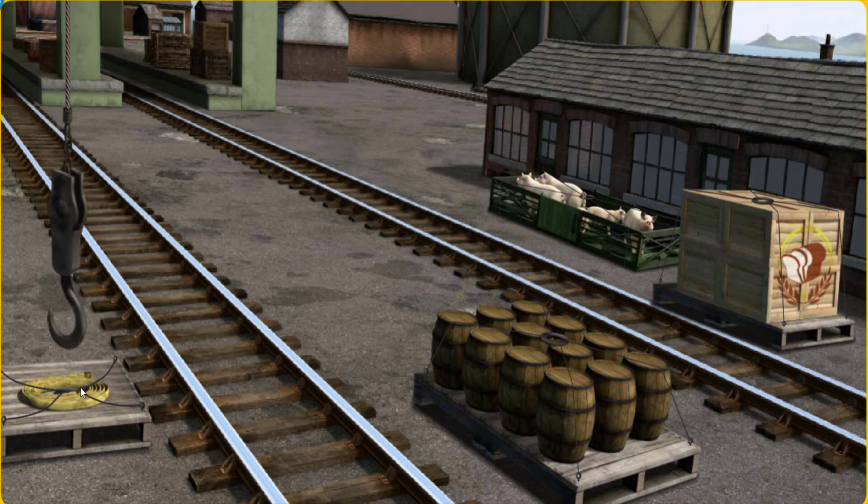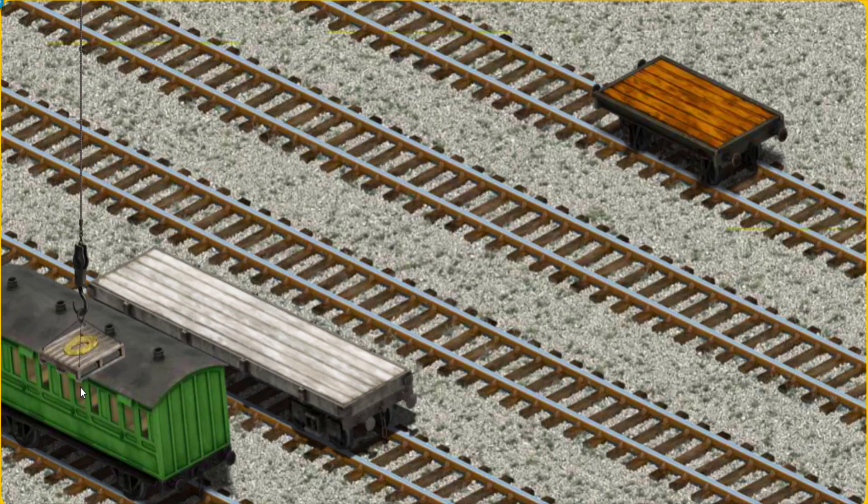That's it! Let's lift and load. Now the cargo must be loaded. Help Cranky find the orange flatbed.